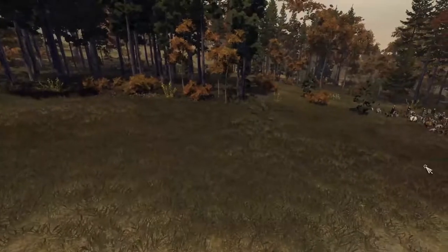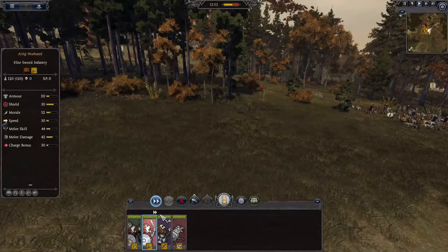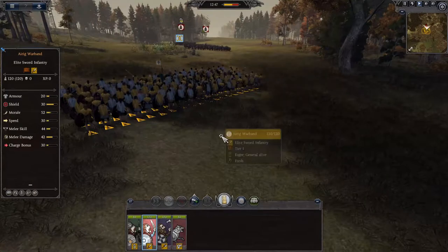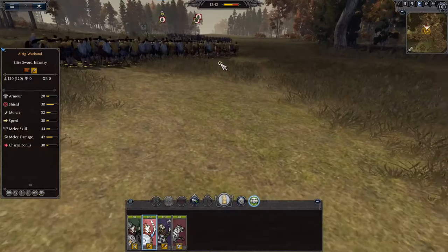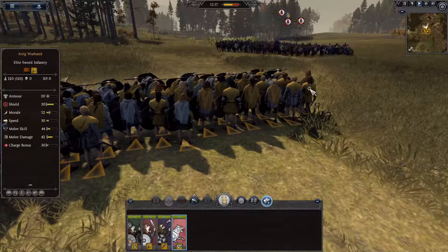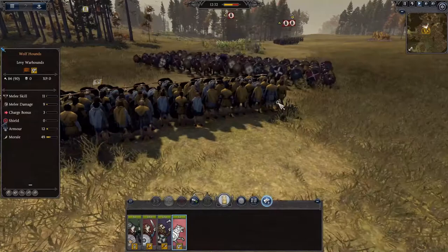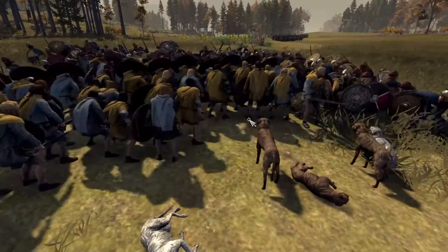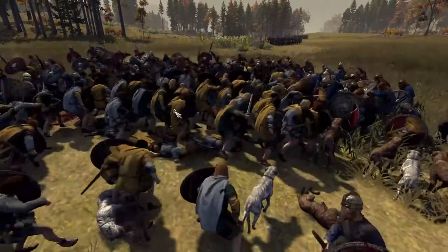Where are my axemen? There — those are the wolfhounds. Where are my axemen? Oh, here they come — they are running! Let's get into them, get a shield wall happening! Let's get the wolfhounds to attack. Come on, let's go! The wolfhounds have all been blocked by our own men — this is not good at all. We should have gotten them to flank. Oh no.